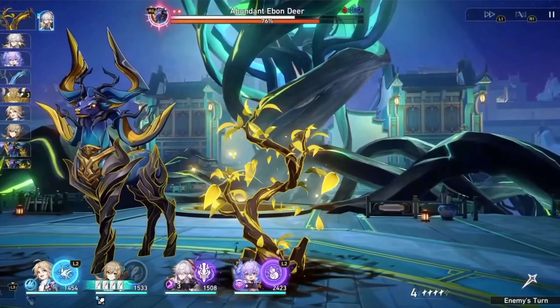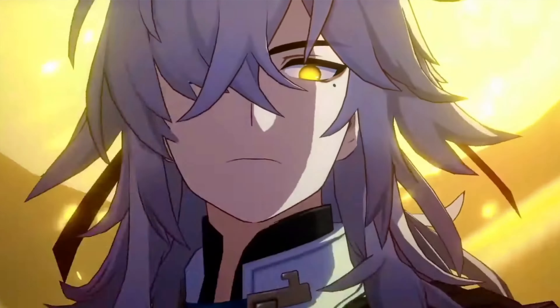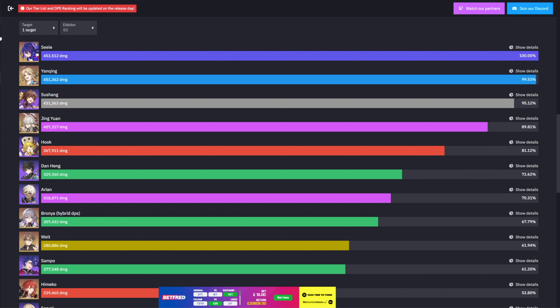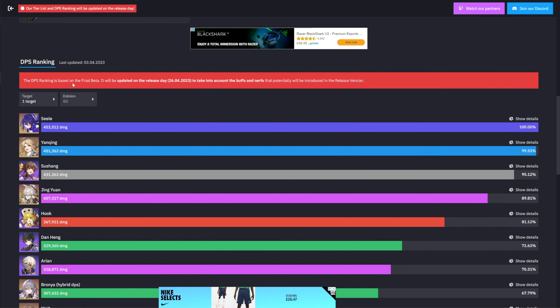We've now reached the part of the video covering the most efficient or best four-star to have on the team. We're on the Prydoinggg site — I'll leave the link below. We're looking at the DPS rankings based on the final beta, which will be updated at release on April 26th to account for any buffs and nerfs. Sushang is up there with Seele on single-attack damage.